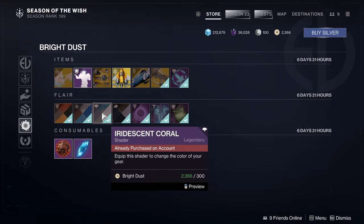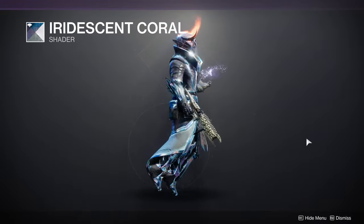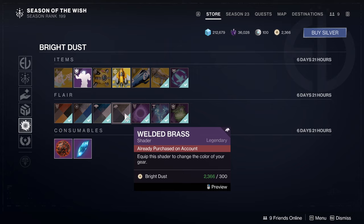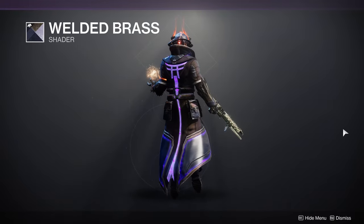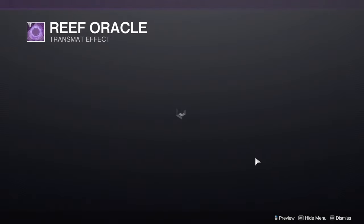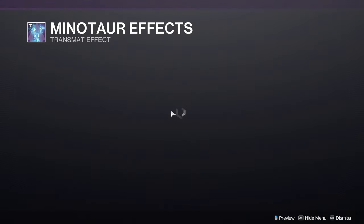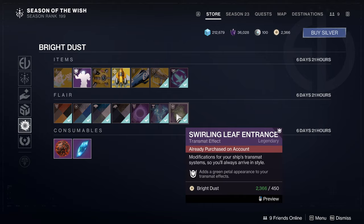We have the Chrome Stock shader from Drifter, the Iridescent Coral from Undying which gives a nice clean sheen on metallics, the Wielded Brass shader from Dawn — not a bad looking one — the Reef Oracle train effect from Forsaken, the Mentar effects from Opulence, and lastly the Swirling Leaf entrance from Serif.